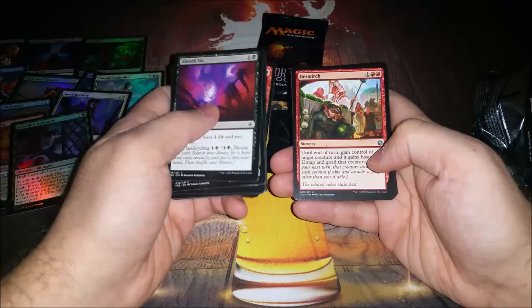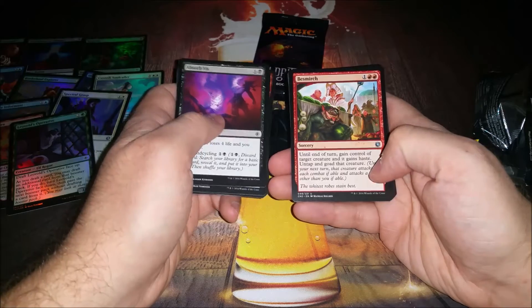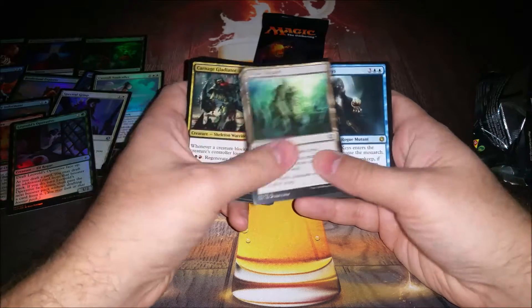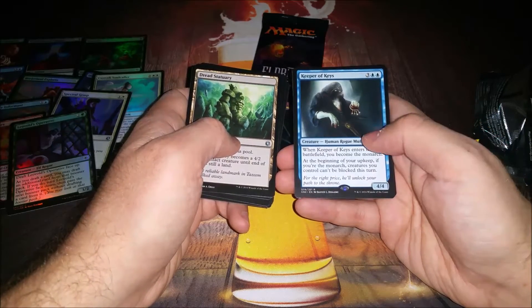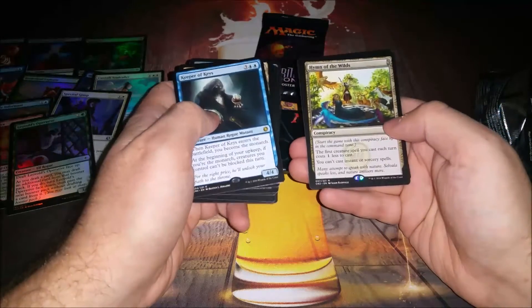Flame Slash — not bad. Besmirch — yeah, it's pretty good, a take-control effect. Carnage Gladiator, Red Sanctuary, and Keeper of the Keys. Pretty sure you just take Keeper of the Keys. Oh, but Rishkar in the wilds — well, never mind. This card is very powerful: although you can't cast instants or sorceries, the first creature you cast each turn costs one less. So two-drop on turn one, you know, all that stuff.